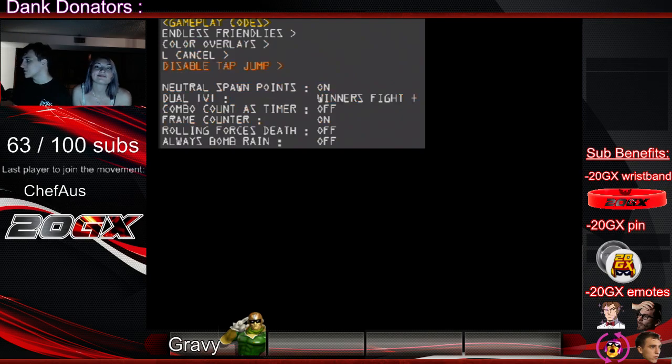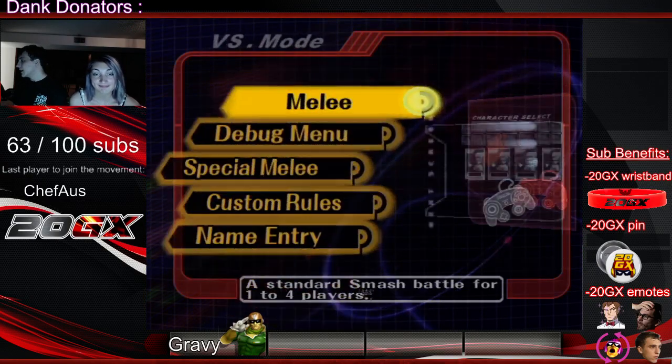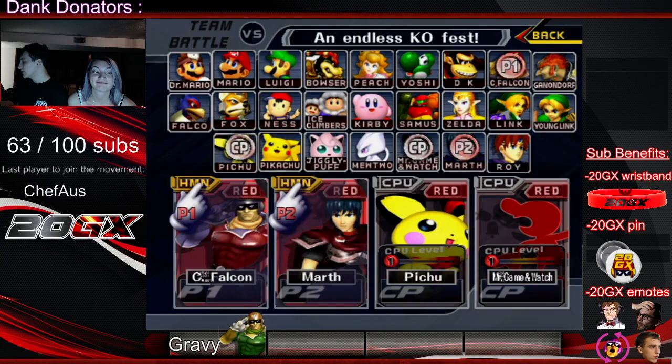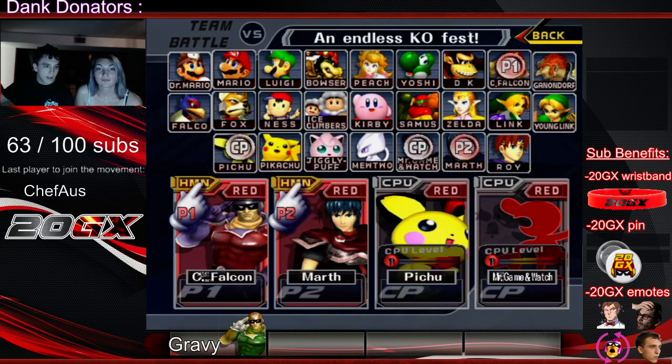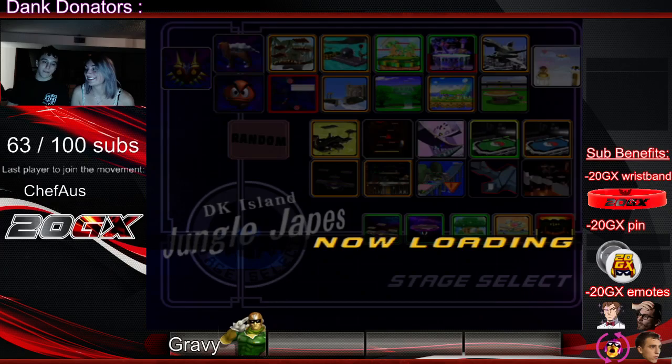I have some other options that I also have enabled right now but that's for a later point. Then you go in here and all you have to do is make sure that there are four characters on the same team. It doesn't matter whether they're computers or not — you just gotta make sure they're on the same team. For 20xx when you have four characters on the same team, in order to get to the stage select screen you gotta press d-pad up. So I press d-pad up, that gives me a stage select screen and I choose this one because this is my favorite stage.